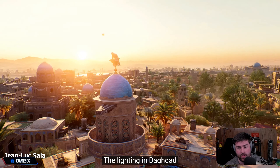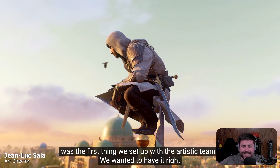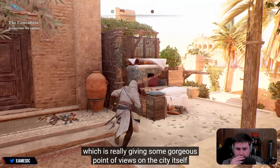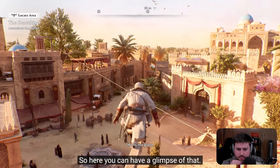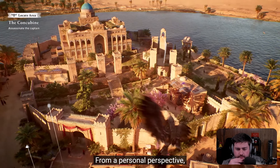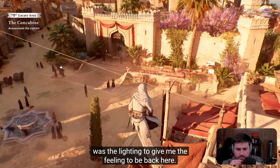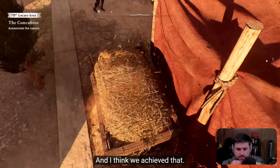The lighting in Baghdad was the first thing we set up with the artistic team. We wanted it to feel right and not use too many filters — to have a kind of natural beauty to the lighting, which gives some gorgeous points of view on the city itself at every time of day. From a personal perspective, I grew up in this part of the world, and the lighting was really the first thing I wanted us to get right — to give me the feeling of being back here. And I think we achieved that.